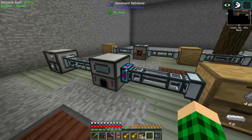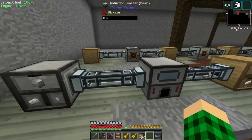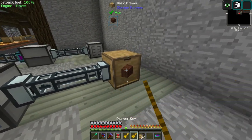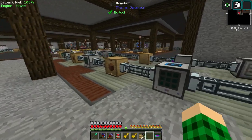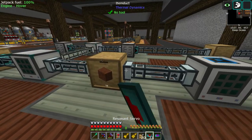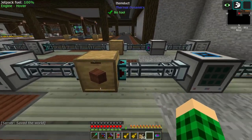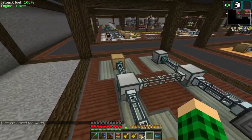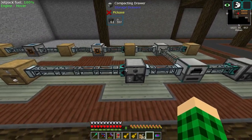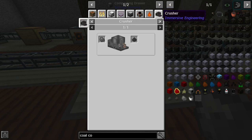We can even set the extract to be 16 or even just one. And here we're going to push out of this guy because it has auto output, so we push into here and this is going to be our steel drawer. Over here on this side we have a few machines. Since I'm going to be using the packaged planks and the vertical planks as well for building, we can extract treated wood planks directly into this guy with a servo. I don't think we need coal coke in the system because we're not going to need it for anything really — and if we do, we can tackle it at that point.